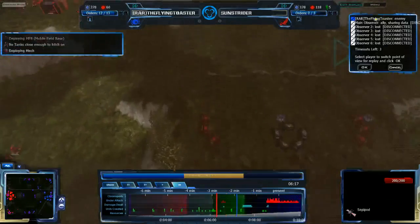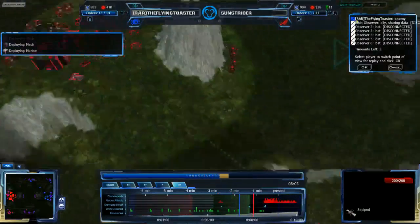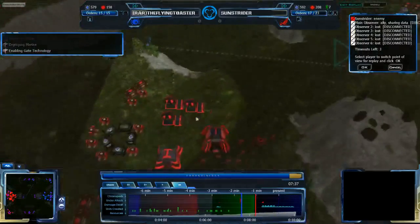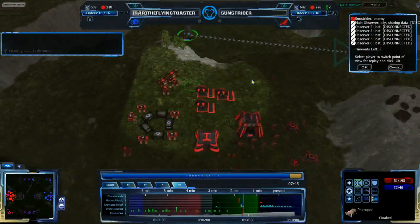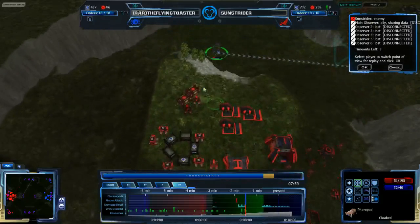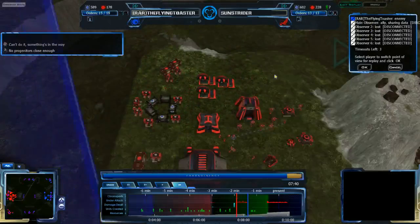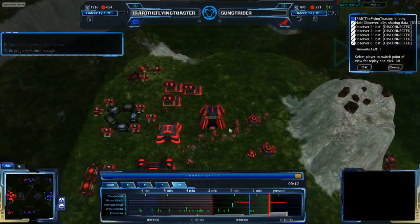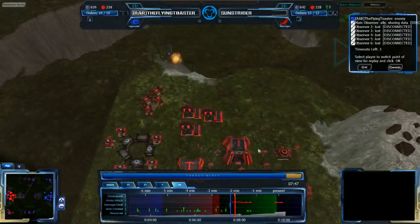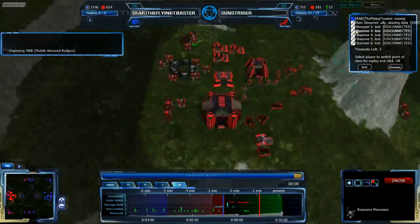Sunstrider jumped back to the 6:13 mark, trying to counter this and moving his Marine away so it won't die to Seppipods. Flying Toaster has successfully defended his south expansion and is attacking with a Farpod. The Farpod has bypassed the Special Ops and Mechs without dying. Sunstrider is fully aware but isn't attacking it directly. I'm surprised he's not sending the Special Ops and Mechs back — but yes, now they're coming towards the Farpod to attack it. Flying Toaster won't be aware of this until the red time wave comes. Sunstrider is babysitting the battle, so the Farpod will be going down. The RPs are heavily damaged but not dead.